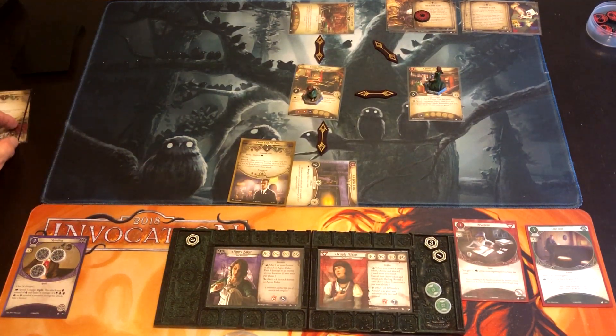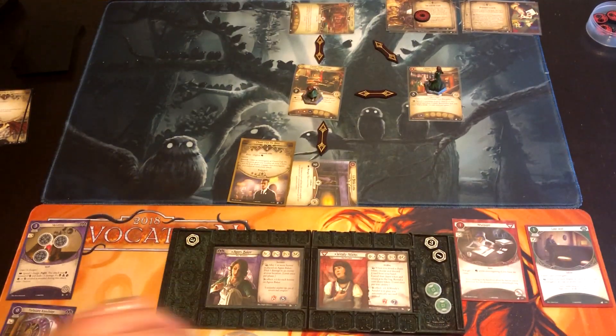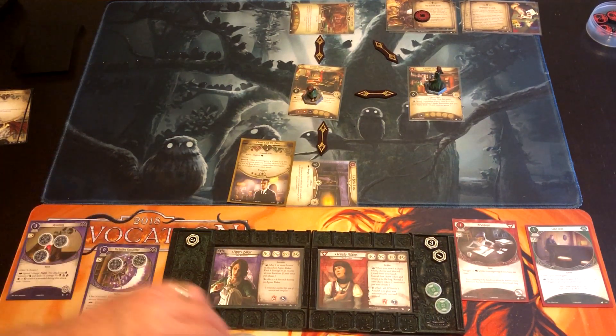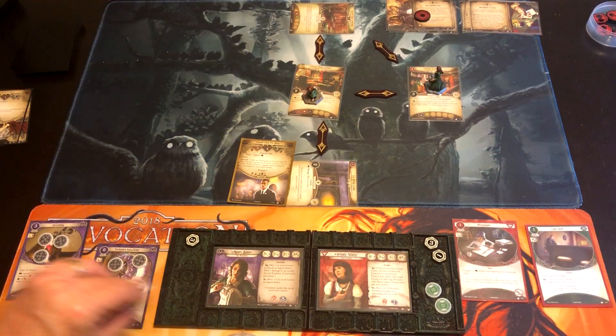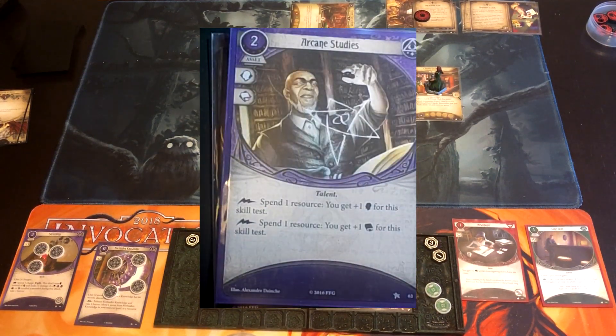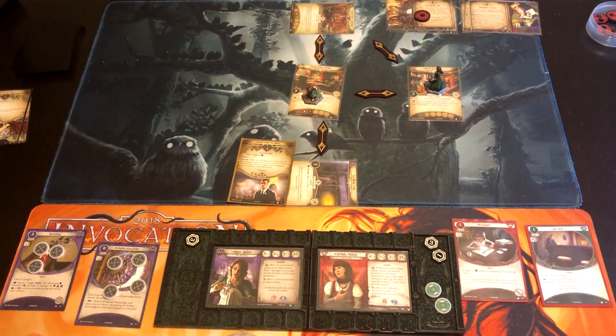Agnes has the issue with her Swarm of Rats. She can try to punch it at one up, but she doesn't have Wendy's redraw ability. We could try to Shrivel it — 5 versus 1, which is overkill — and that's what we pay for not getting Forbidden Knowledge out. We draw a zero, so they are dead. Agnes doesn't take a horror because she didn't draw a spooky token. Second action: we'll go ahead and put out Forbidden Knowledge with four secrets. Third action: she'll just draw a card and gets Arcane Studies. Not particularly useful, but she can commit it to tests.